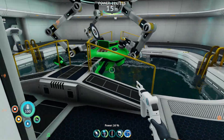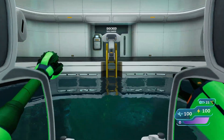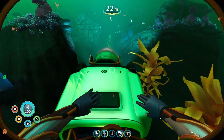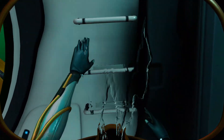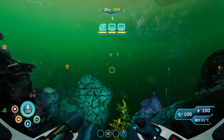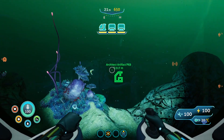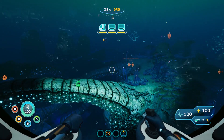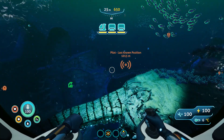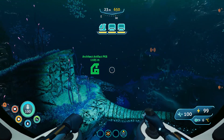We're good to go. Just need to grab the prawn suit - I don't know if we'll need it but we'll grab it just in case. Now what are we going to do today? We have another architect artifact over this way, and we need to go back to the pilot's last known position because we never went back there after we met up with Marguerite.